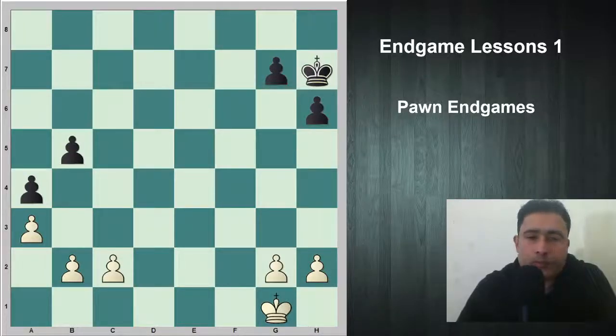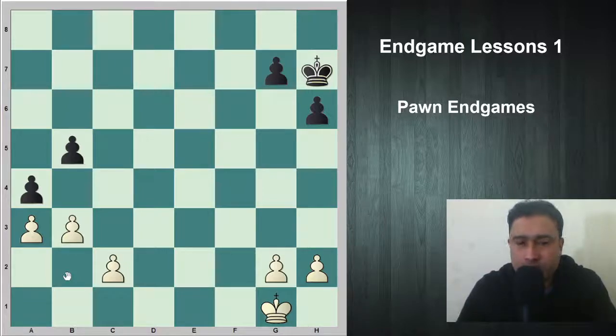In today's video we have a position in front of us. In this game, white made a blunder — although he was winning completely — by playing the move b3. I want you to pause the video and think about how black should play and win the game.